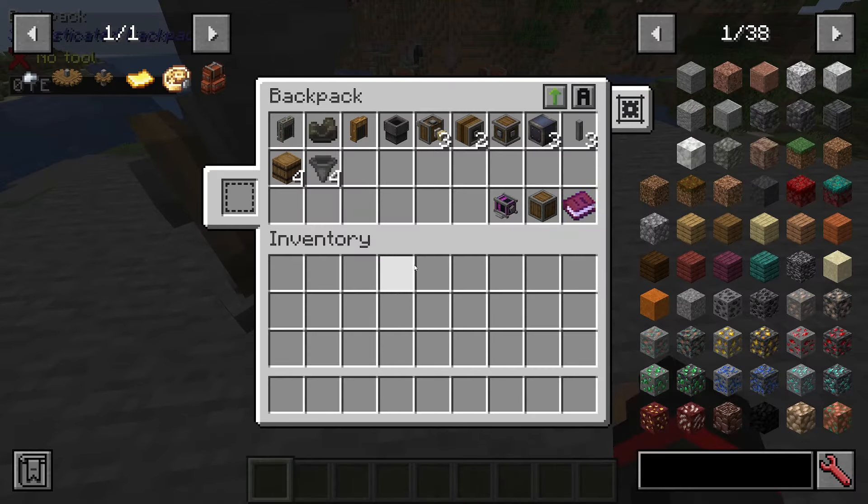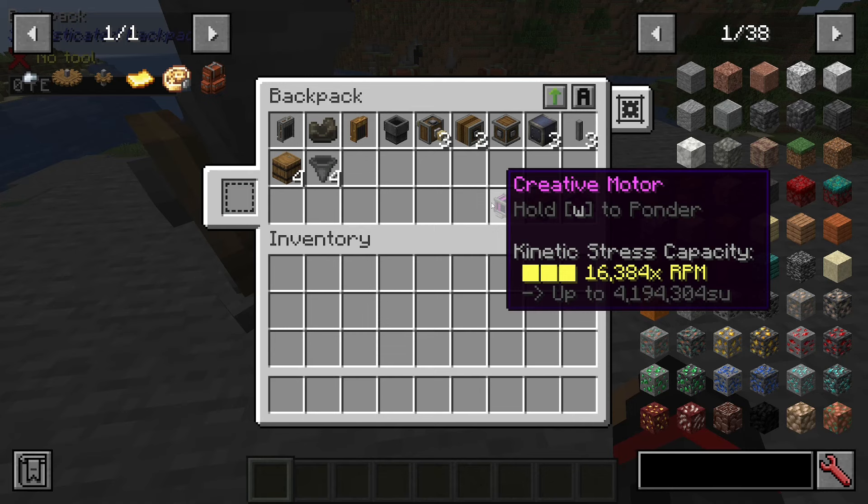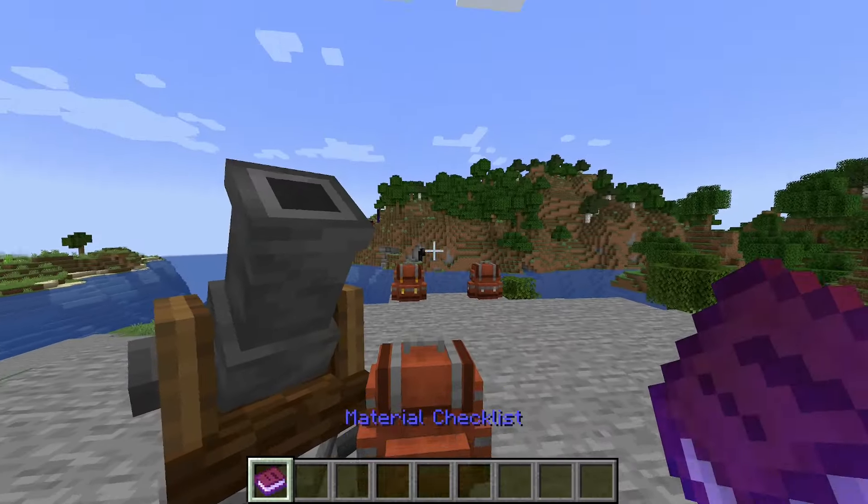The resources that you'll need for this build are right here in this chest, as well as one block for decoration and a power source. Materials list is as follows.